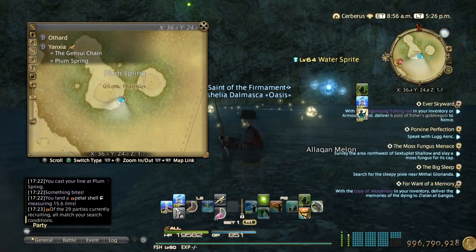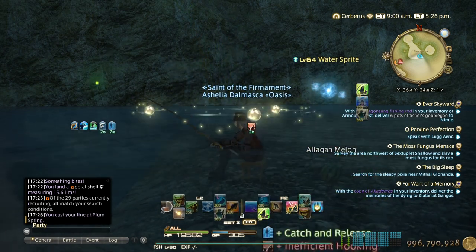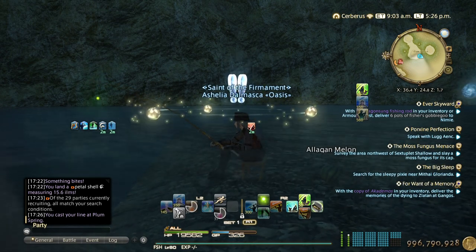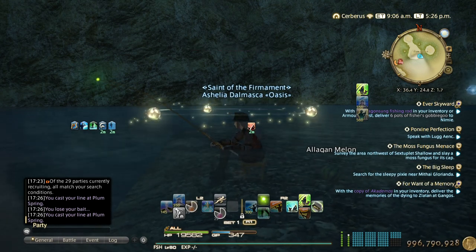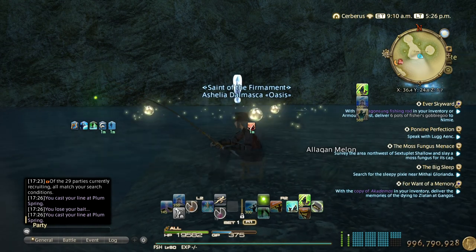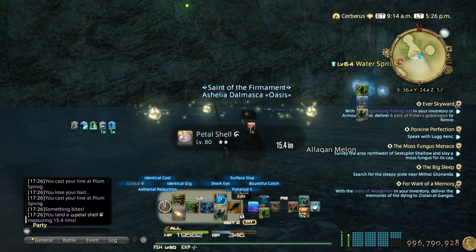Here is the fishing spot. We have the bait on. First, use Patience, then cast the line. It's around 8 to 16 seconds. It's one exclamation mark on your head when it bites — if it's anything other than one exclamation mark, don't hook it. That was two, so keep casting. This one is it — Precision Hookset is the ability you want. There it is: Petal Shell HQ.